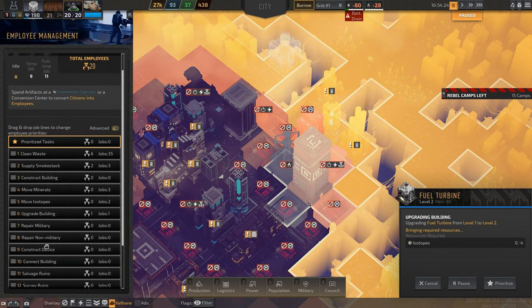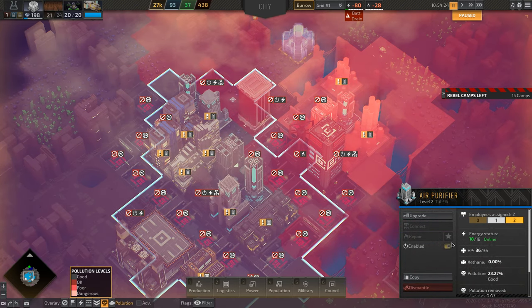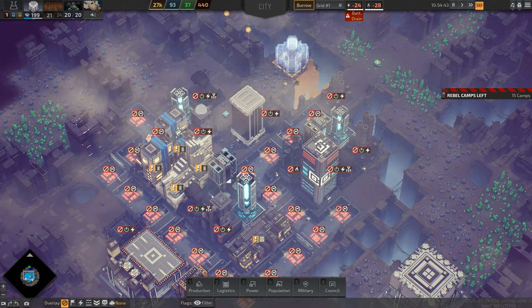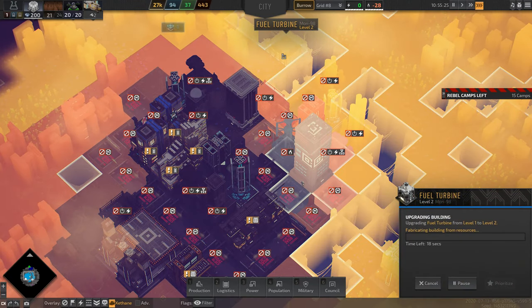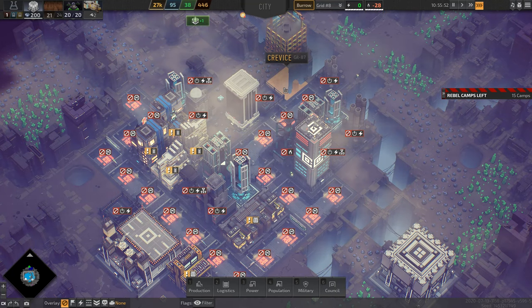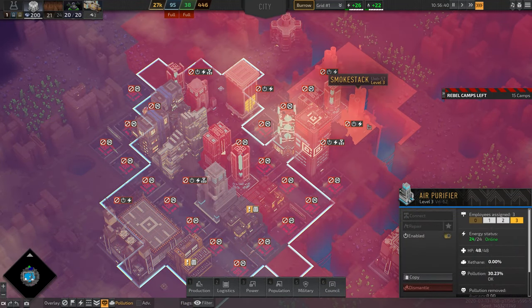I have a serious problem because I didn't prioritize the upgrade task, so my employees were cleaning waste and supplying smokestacks instead, and now I'm draining all my energy. I'm going to fix this by disabling the smokestacks and air purifiers to conserve power long enough for the fuel turbine to finish upgrading. The energy plant already stopped producing because I ran out of fuel, but once the fuel turbine upgrades to level 2 — there we go — fuel is generated at 50, I have excess fuel and excess power, and I can turn the air purifiers and smokestacks back on.